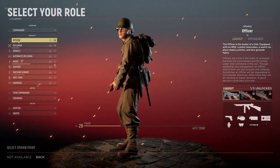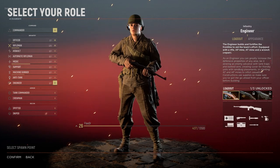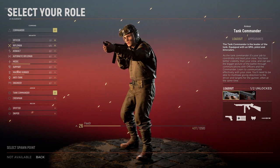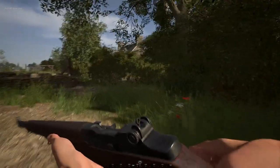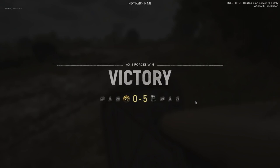You have 14 classes at your disposal: Officer, Rifleman, Engineer, Medic, Sniper, or Tank Commander, for example. Each class has its own equipment and importance in the game. But the focus of our Hell Let Loose tips is on the crucial gameplay that affects every soldier on the battlefield.